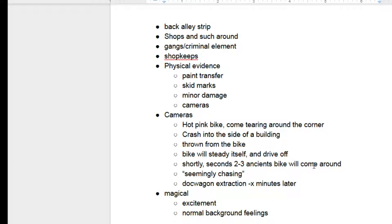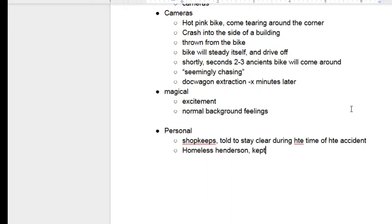Personnel: in the area there's going to be the shopkeeps. In my second version of this, they were told to stay clear during the time of the accident. The Ancients, in clearing this route, wanted everybody kind of off it because they didn't want to deal with complications. The other interesting thing is Homeless Henderson. One of the things you're going to notice on the camera: shortly after the crash, as people come out to see what happened, a homeless-looking gentleman is going to come out and, in a sort of acting-homeless-crazy kind of way, keep people away from the girl's body on the ground — but he doesn't touch her, he doesn't do anything to her, he just kind of goes 'arrgh' and keeps them away.